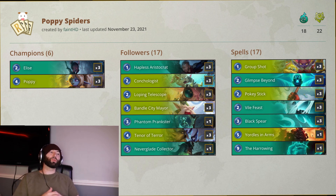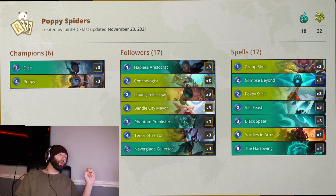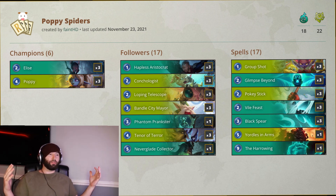We also run three copies of Group Shot because with us going very wide, having a one-mana deal-two is huge. We also have Pokey Stick and Vile Feast to finish them off if that doesn't do the job. With these smaller units we're generally running — such as the Hapless, the Spiderlings that Elise creates, even Loping Telescope — Black Spear as a three-of is great removal. Three mana deal-four is so hard for anybody to really stop; main ways you'd see somebody stop it are like Twin Disciplines or Sharp Sight.